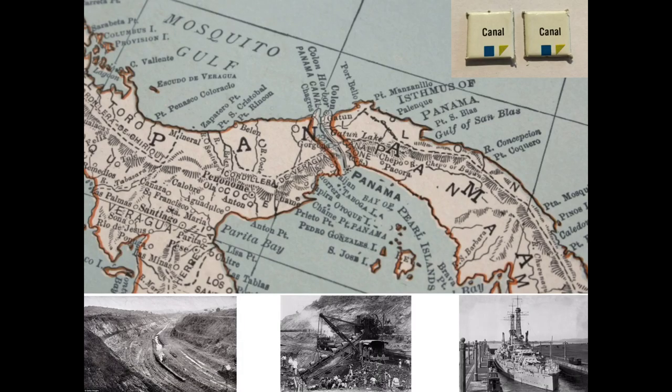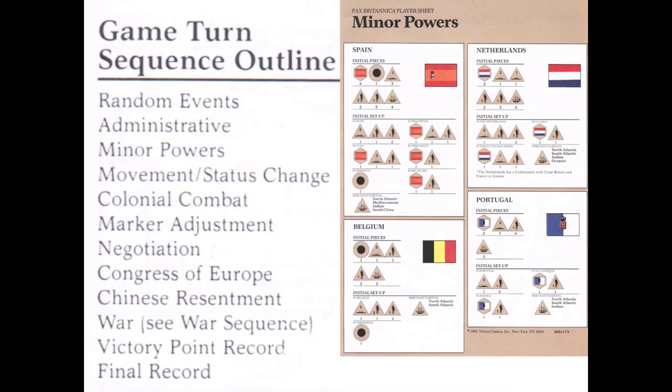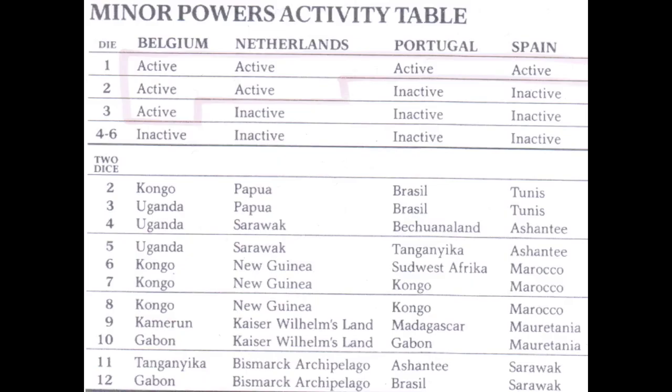Here you can see the Panama Canal. The Hearst and Pulitzer families both sponsored filibusters to seize control of Nicaragua to build a canal there. A filibuster is a Spanish-Dutch term referring to freebooters — used to describe the mercenaries sent to seize control of parts of Nicaragua. There are also charts to roll for minor power actions in the event that Spain, Portugal, and the Netherlands are not subject to player control, though typically a player plays those countries.